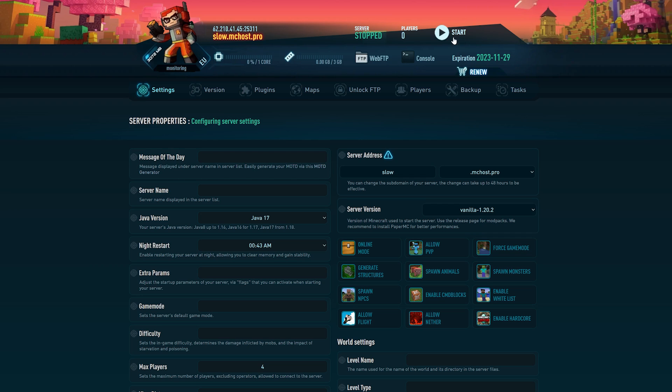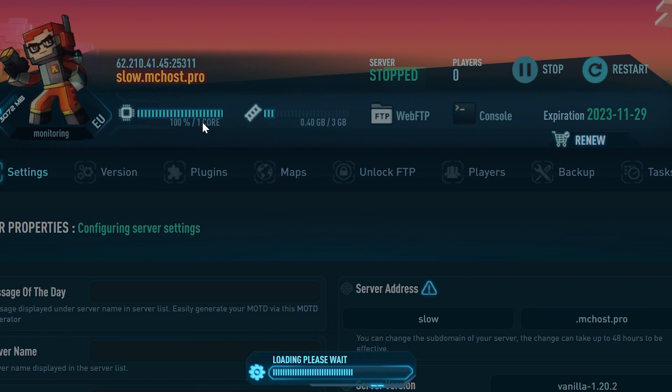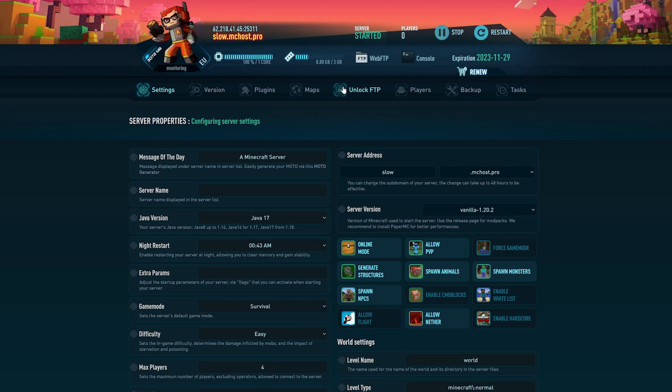Mine has now loaded. It looks quite confusing on this page but it's very simple. You can see your IP at the top — that's what we created earlier. To start your server, just click the 'Start' button. It will take a little time to load. You can also see your cores and RAM usage. My server is now alive and active.